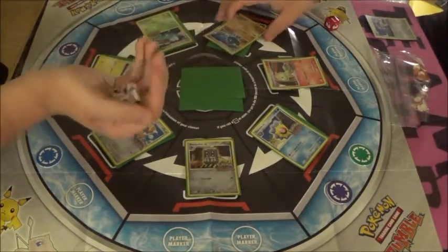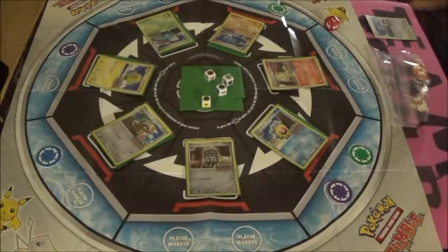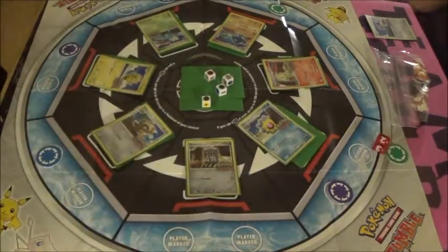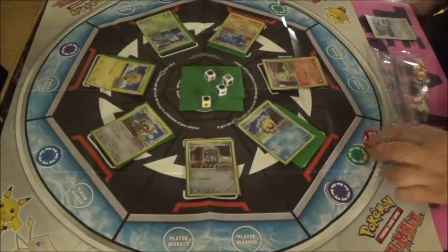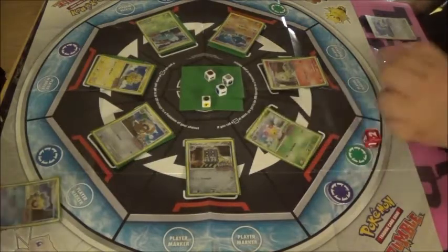Grab all the dice. I got a Rainbow, two Grass, and a Fighting. Too bad you don't have that Venusaur. I'm going to use the Lucario attack because I got that rainbow energy — you can make it whatever it wants. We got two. I just killed Starmie! You knocked out your own Starmie. Nice job, Connor. Now we have a Cherim.